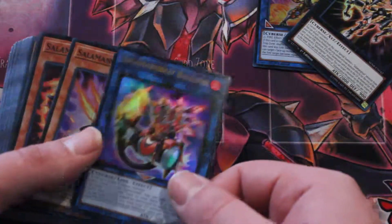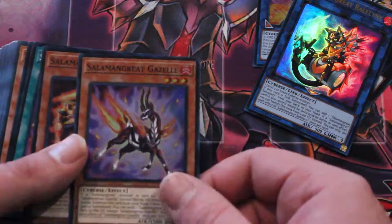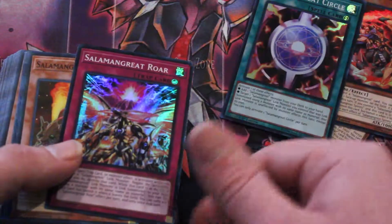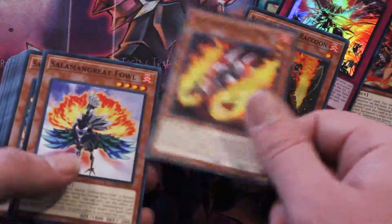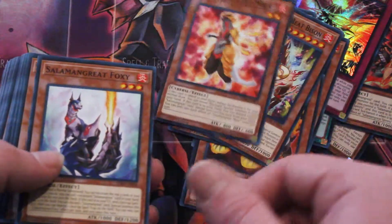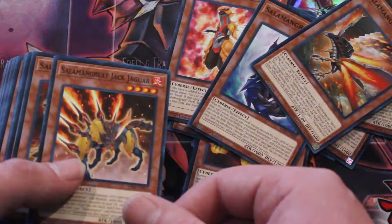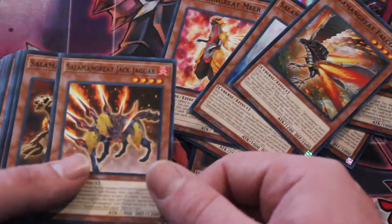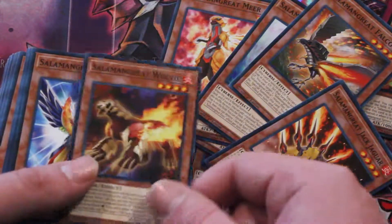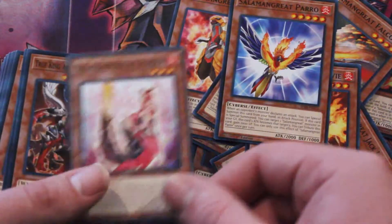Mirage Stelion — I'll go with that. And then we got Balix, Gazelle, Spiny, Salamangreat Circle, Salamangreat Roar, Raccoon, Mole, Fowl, Great Bison, Mirror, Foxy, Falco, Paunch, Jack Jaguar, Wolfie, Paro, and Foxer.